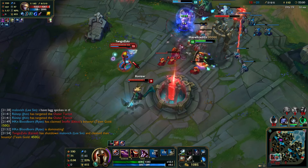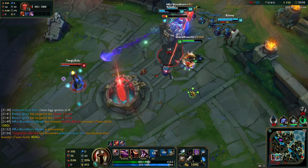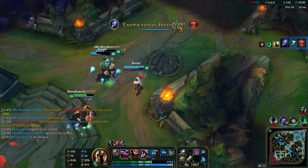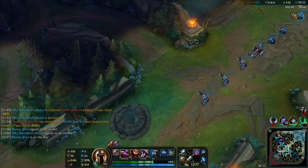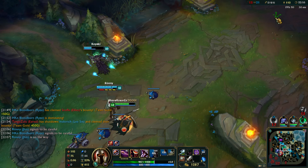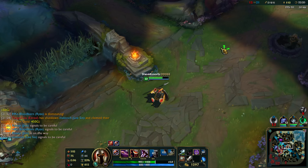Whoa! Rice, what are you doing? He's fine. If Ezreal tries anything on Rice, I'll just walk up to him. Okay, we're getting back out. Oh my God, I thought Rice was about to suicide there. What do we need for this? 1,650. Okay.